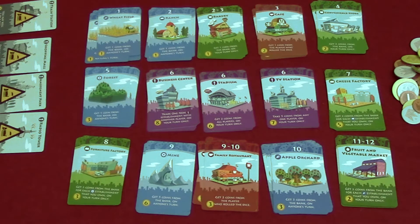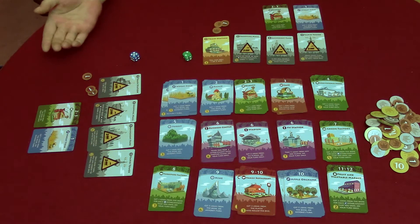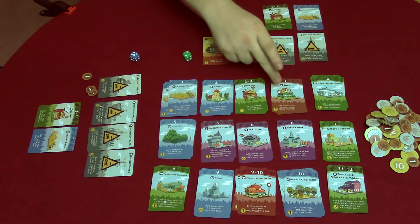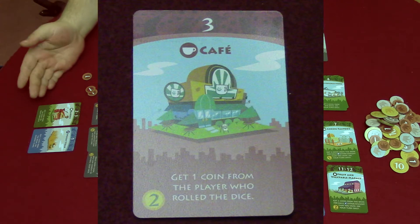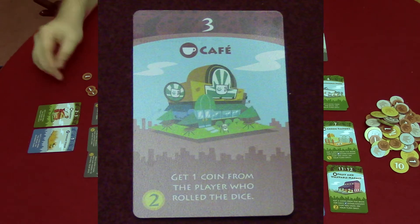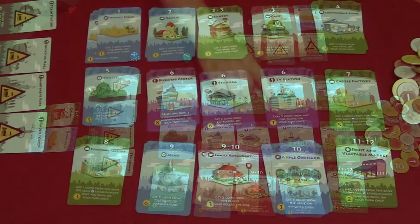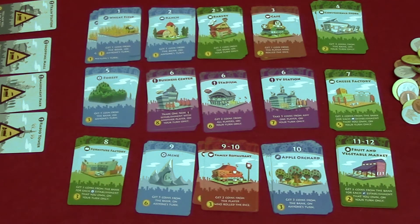The green cards are secondary industries — they only take effect if you roll that number on your turn. The red cards are restaurants — with them, you take money from the player who rolled the die for the value shown on that card. For example, the cafe activates on a three, so if another player rolled a three, that player gives you one coin.